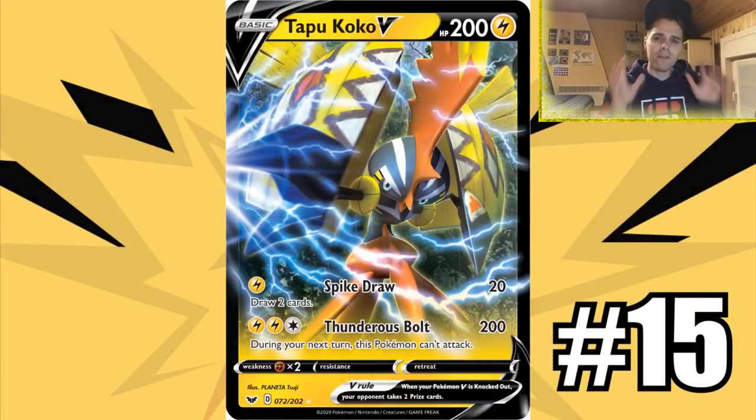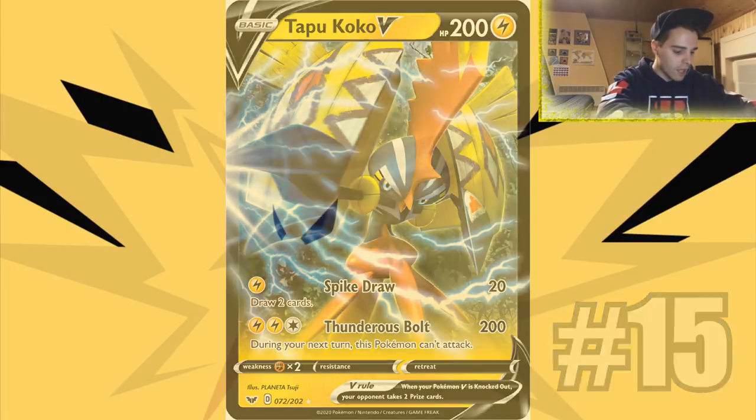Number 15 is Tapu Koko V. Every Pikarom deck will run this because we're afraid of Mega Lopunny and Jigglypuff ruining our day — those cards one-hit KO our GXs. We don't want more GXs in play, so Tapu Koko V is the answer: it has free retreat making it an ideal starter, an attack that hits 20 damage and draws two cards, and the Thunderbolt attack for 200 damage. With three Electropowers, that's 290 — enough to one-hit KO certain Tag Teams or Pokemon V's. A great one-of in any Pikarom deck.